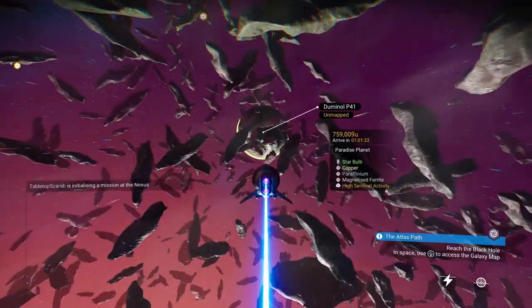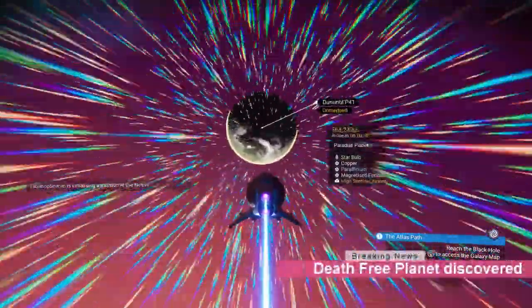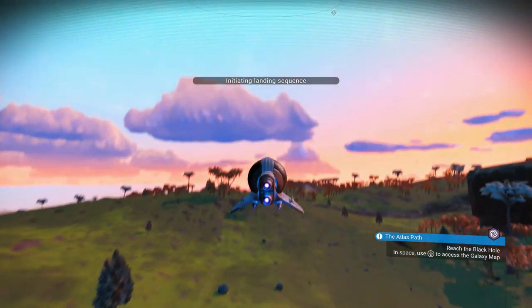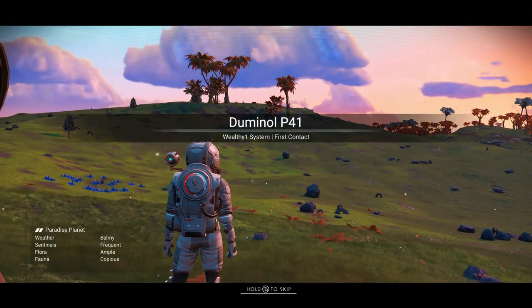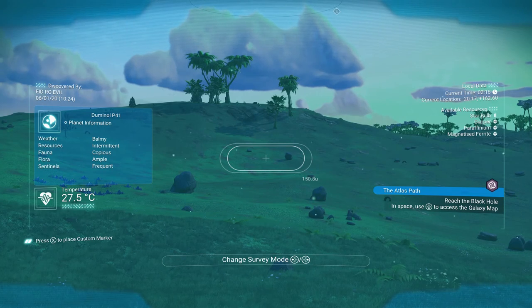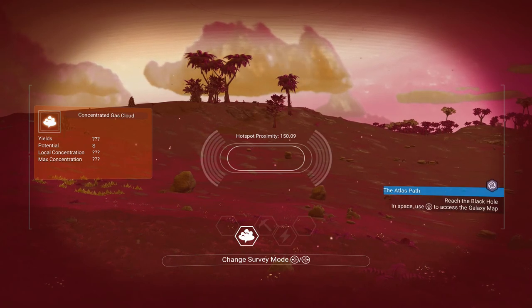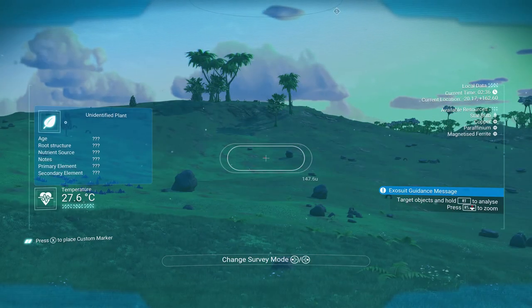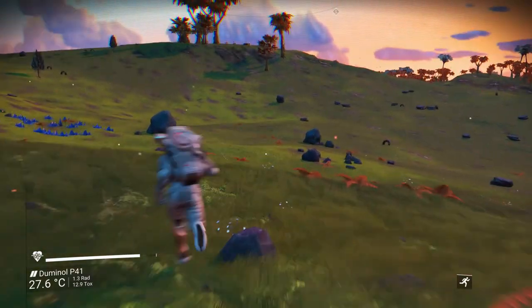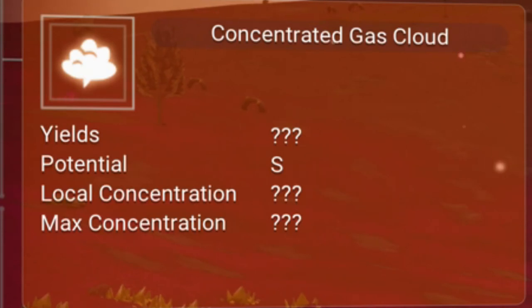Let's go to the first planet we see here. Luckily for us, it's a paradise planet, which means the weather is mellow — we aren't going to be killed by storms. We will set our spaceship down here and begin scanning. By activating the survey device, you are now able to scan for hotspots. The three types of hotspots consist of gas extraction, mineral extraction and geomagnetic power. Let's select the gas cloud, as this is what we're starting today. Even luckier for us, we have found a potential S-class gas extraction site.